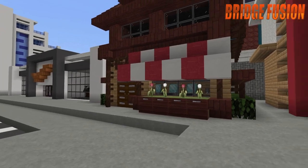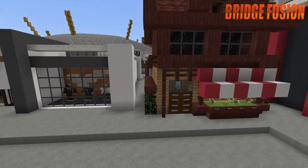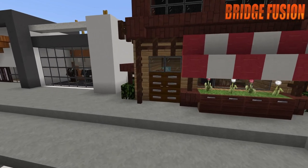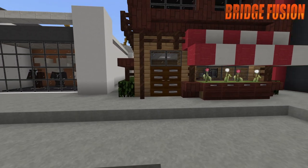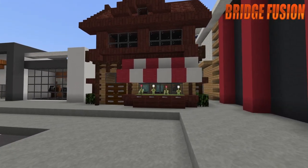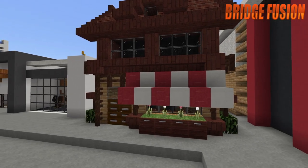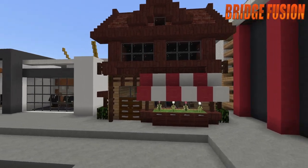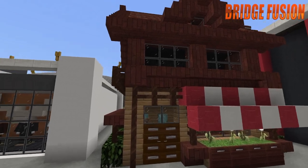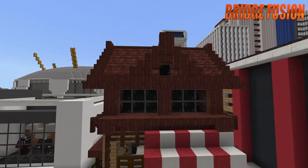We are going to be showing the outside and then the inside — the inside isn't too much to see but it's still pretty cool. Here is the outside; it's got a nice cottage style feel. We've got two windows at the front and then a nice big window up top.